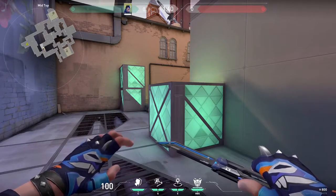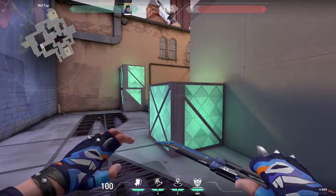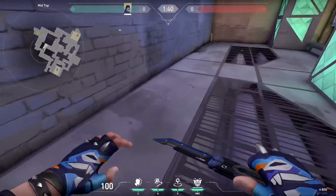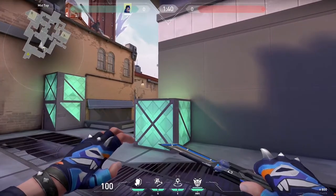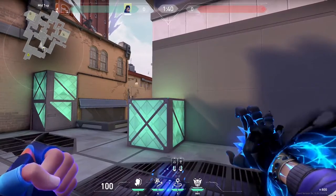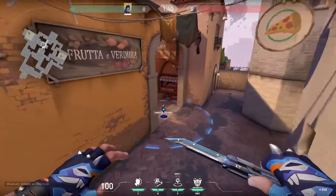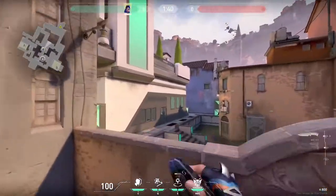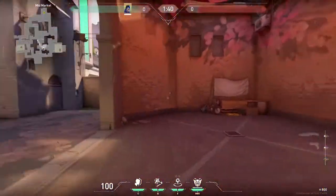We're going to hop over to mid. I have two cross-map gatecrash lineups from top mid. The first one is going to land in market — it's fairly precise, so definitely practice this one a few times. We're going to make sure our back is against the wall to our left, then slowly edge along it by tapping A until the left side of this radiantite crate lines up with the right side of the yellow brick wall in mid. We're going to aim at the top right corner of this radiantite box, just ever so slightly to the left so it doesn't slide off into the corner. This will slide down cat, hop over the railing and go through the arches, eventually landing in market. It can be comboed with a full B execute or a flash from top mid, and it's a very powerful fake TP as it alerts anybody in defender spawn, mid, market, most of B, and even parts of garden.